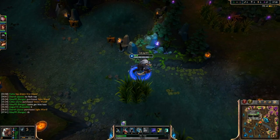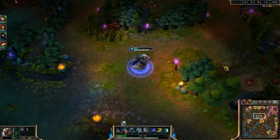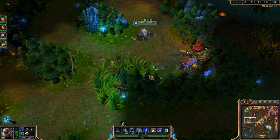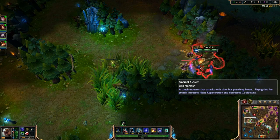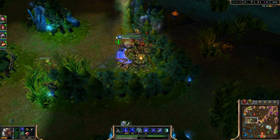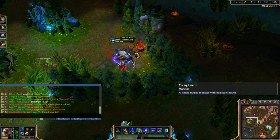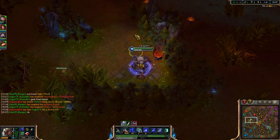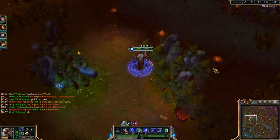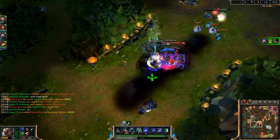Now that we have the basics out of the way, let's look into how to actually counter-jungle. You want to start off by timing when your opponent kills his first buffs — it should be around the same time you kill yours. Try to keep in mind who you're jungling against, and use your own knowledge as a jungler to guess where he is. If he's an Amumu, he probably started blue; if he's Lee Sin, it's probably red. Once you figure out which route he's going, you have a pretty good idea of when each of his camps will respawn and where he'll be at different times in the game.